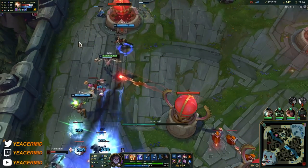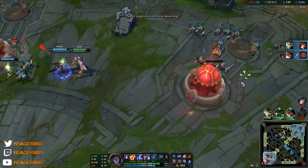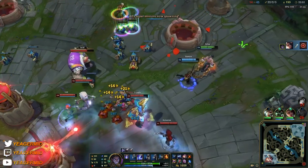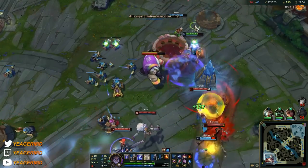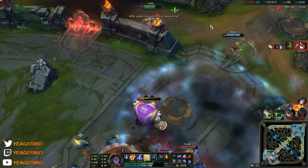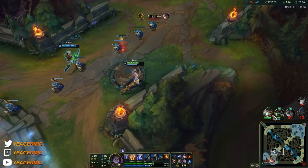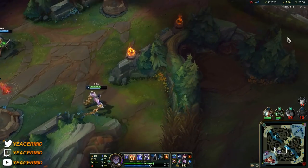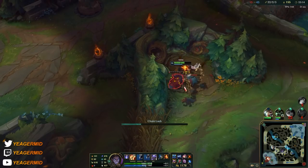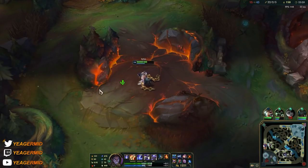The only change from last season is really Shadowflame — that's a new item you can build. Also the Crown of the Shattered Queen is an option, but Everfrost is so OP on Sylas that about 90% of the time you want to be building it. Crown can be used to counter those burst champions. Without Everfrost it's also going to be a lot harder to find those engages, especially in team fights, because Everfrost is AoE — if you hit multiple people they all get affected by the CC, then you can follow up with your hook, your ultimate, or whatever you have up.